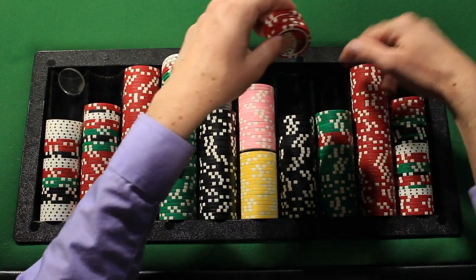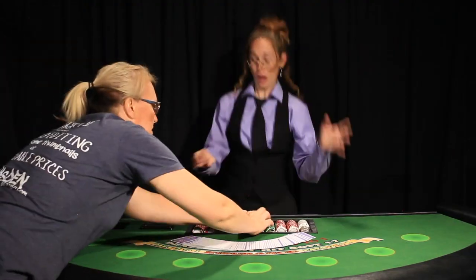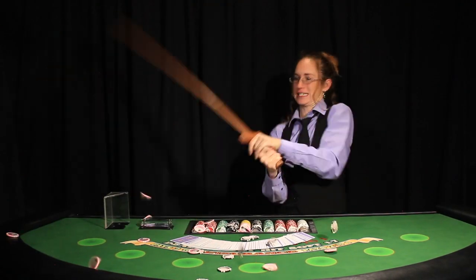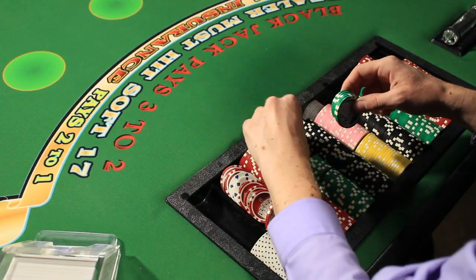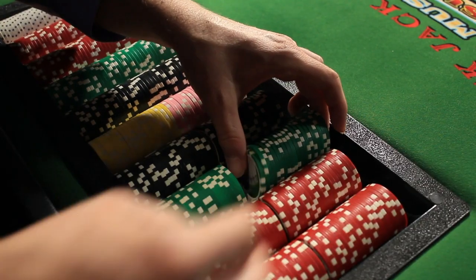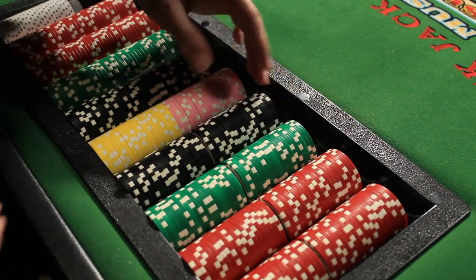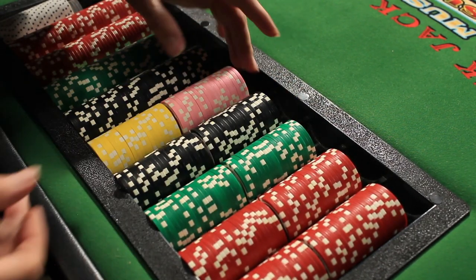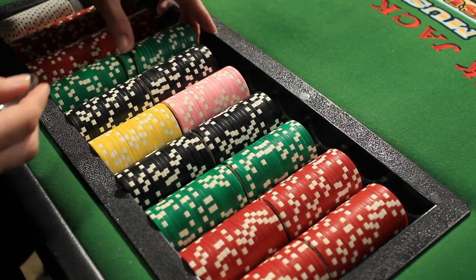When organizing your rack, keep in mind that the most valuable chips are placed in the center where the dealer can protect them better, while the lower value chips are placed on the outside. Make sure that there's a spacer between each stack of 20 so that the floor supervisor can look at your rack from far away and immediately tell how much you have.